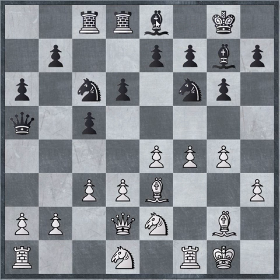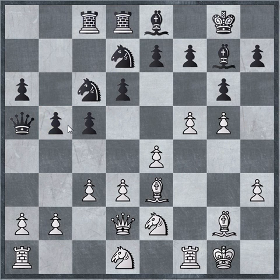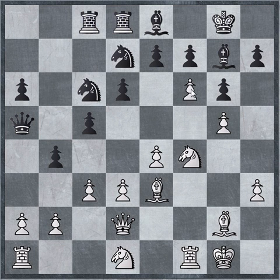Bishop to e8. G5 by white — it looks pretty scary for black, but black is really calm right here. F5. Now we see b5. Knight to f4. B4.